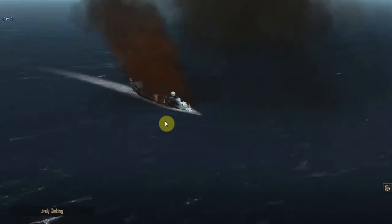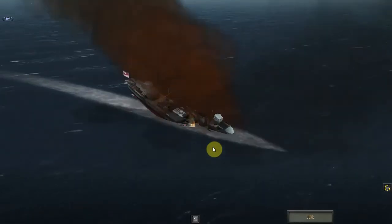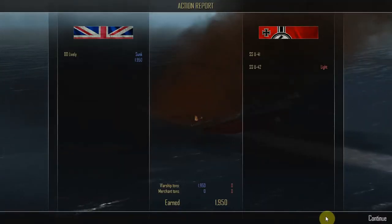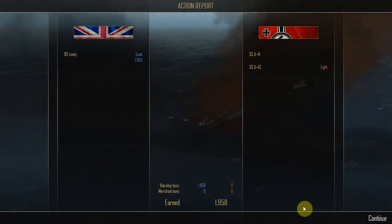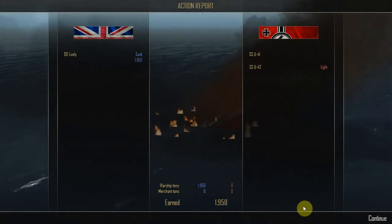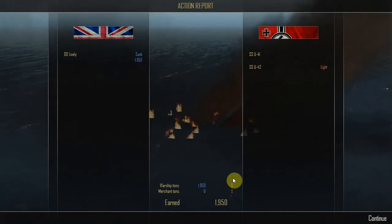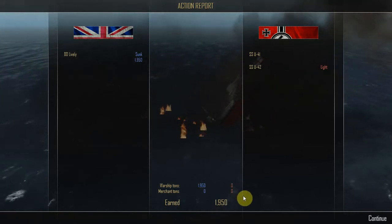They've been sunk — Lively is sinking. We don't have damage control because of course you wouldn't in real life. Very nice, very easy. Action report: on the British side, the destroyer Lively was sunk for 1,950 tons. On the German side, submarine U-41 received no damage and submarine U-42 received no additional damage — comes away with light damage just as she went in. Warship tons sunk: 1,950. Merchant tons sunk: nothing at all.